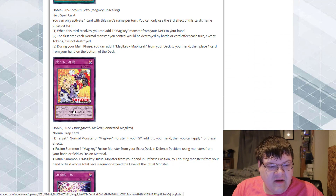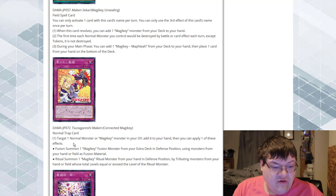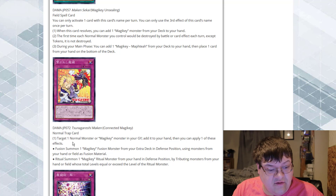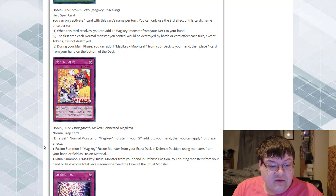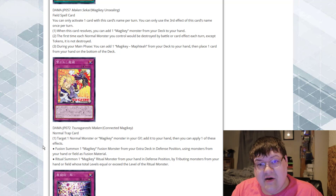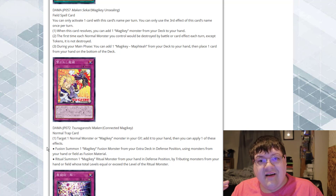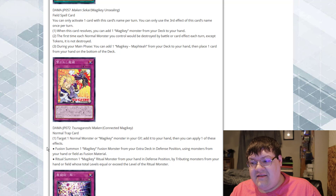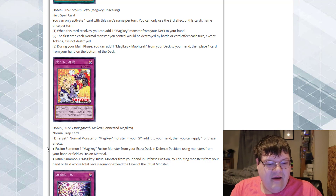Connected Magic Key — target one normal monster or magic key monster you added to your hand, and then you can apply one of these effects: fusion summon a magic key monster from the extra deck in defense position using monsters from your hand or field as fusion material, or ritual summon one magic key monster from your hand in defense position by tributing monsters whose total level equals or exceeds the ritual monster's level. I must still be honest — you're still going to have to draw those bricks, and drawing those bricks is going to make me cry every single time.